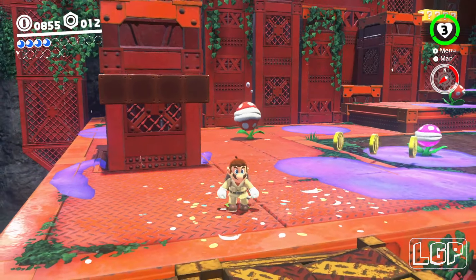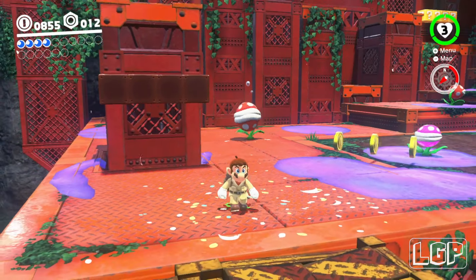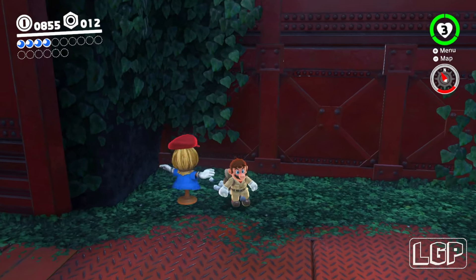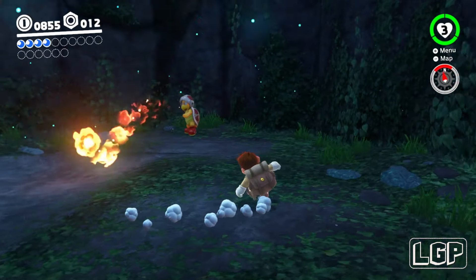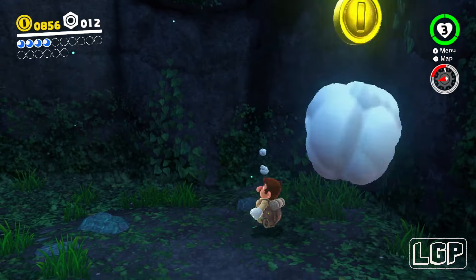I can't get rid of it — at least I don't have a way of doing it. There's something down there — I'm going to investigate. Oh, look who it is! Can I get my hat back please? It doesn't look like it — I'm going to have to fight without my hat. And another power moon — nice! That was good investigation.